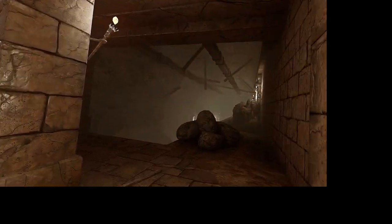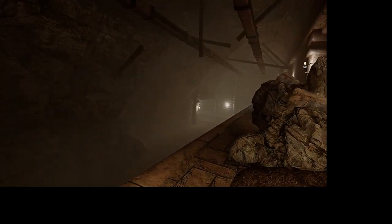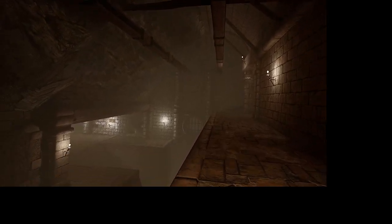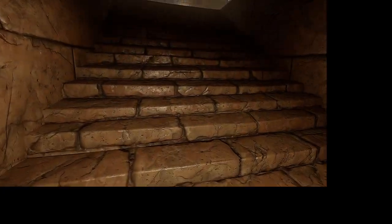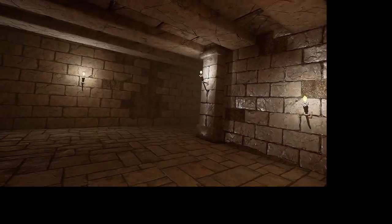If you haven't cleared this dungeon yet, watch out for the skeleton behind that rock — he's going to kick you off into the canal. The stone seal is actually this way, so assuming he did kick you off, this is the path we're going to take.